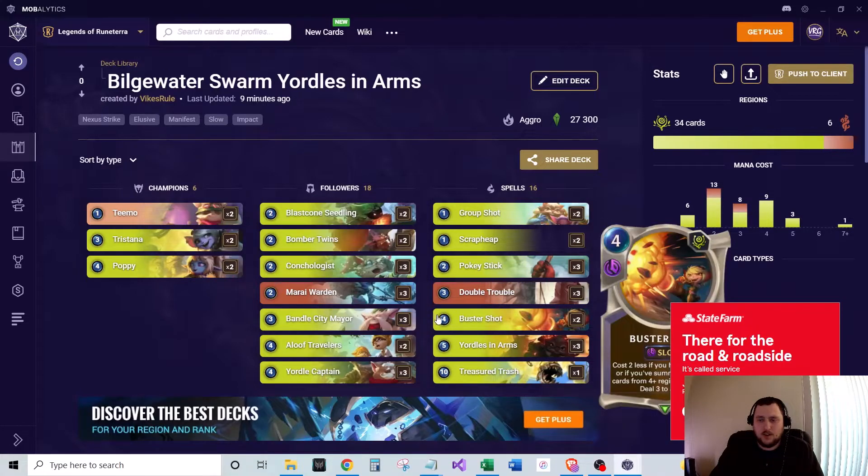We run Buster Shot — deals three to a unit. It is a slow spell and costs four at first, but if you've got Tristana down or if you've summoned or played cards from four-plus regions, it costs only two. A very good removal spell because you're very likely going to get that discount.